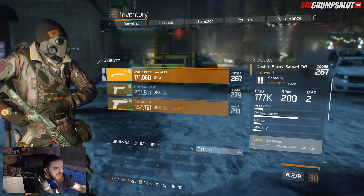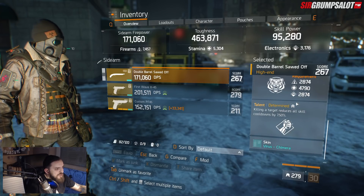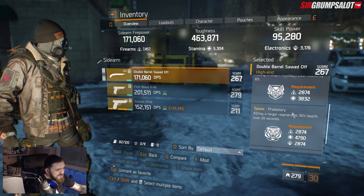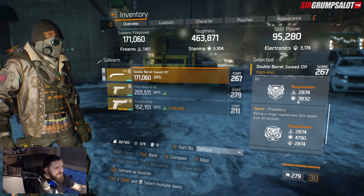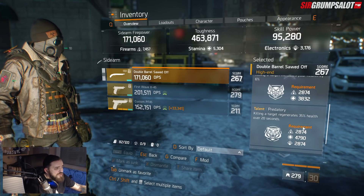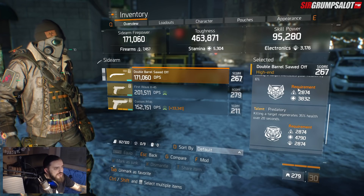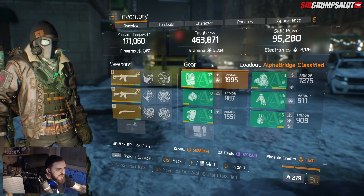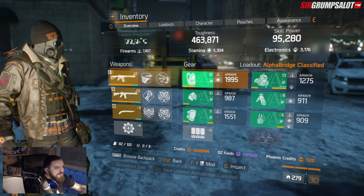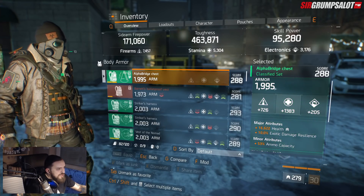Double barrel shotgun with Sustained, Predatory, and Determined. Most of those talents you won't be able to proc — like Predatory — if you don't have electronics. But since you put that one electronics mod, you will be procing that in Last Stand and Skirmish. Of course you unlock those weapons for free because they are affected by the Alpha Bridge chest piece.